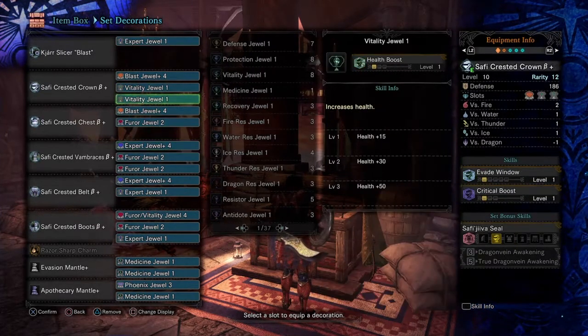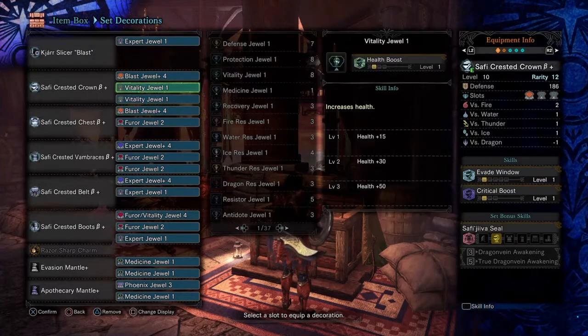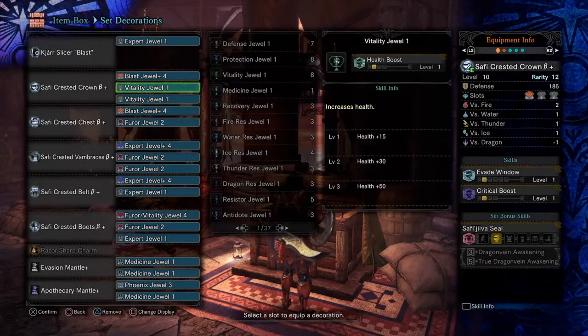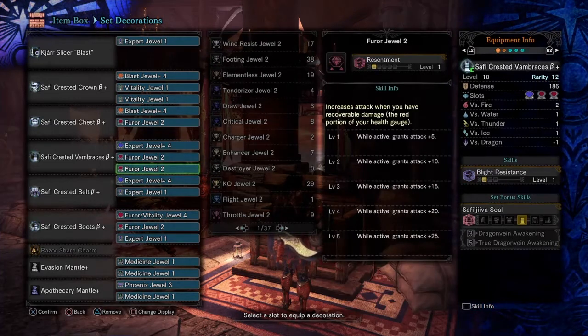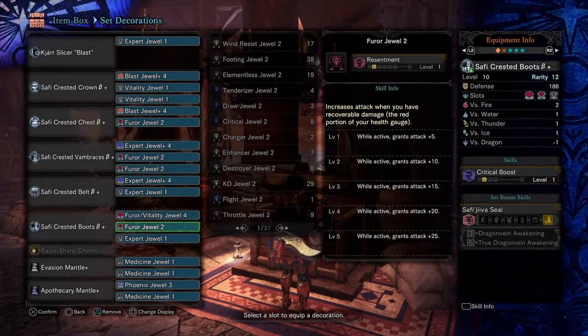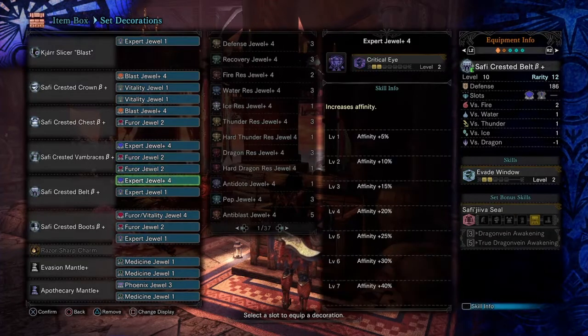Next we got the Blast jewels. For budget, if you don't have Blast Plus 4s, just use Blast Plus 1s. It's fine if you're just at Blast Attack 2 — you still get a lot of Blast from just having the Safi pieces on. The hardest part of this entire set is 4 Faeror Plus 2s, which if you farm it up, these are not the hardest to get, but definitely time-consuming and lengthy.